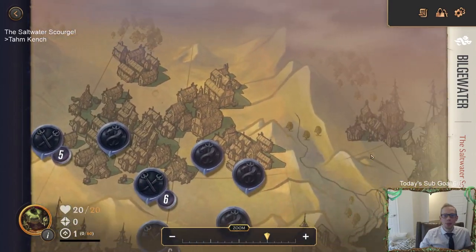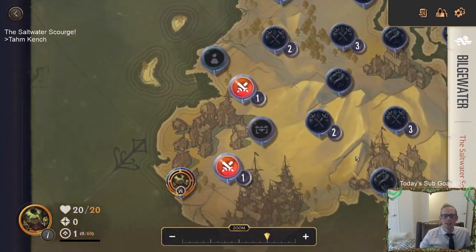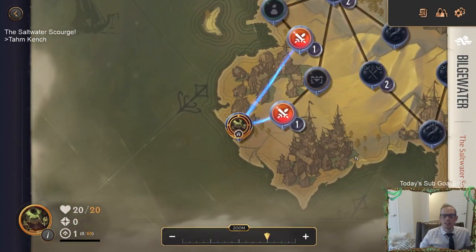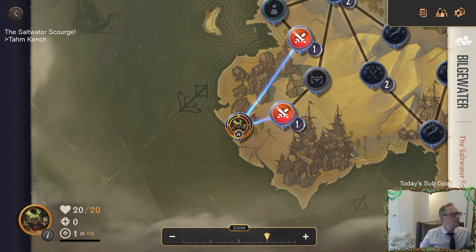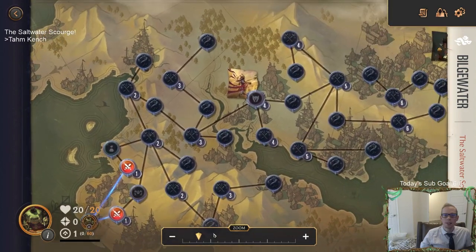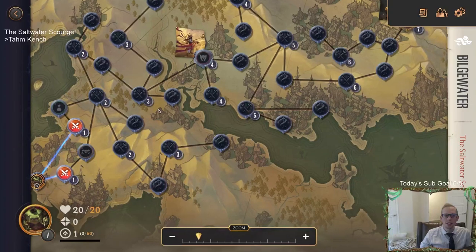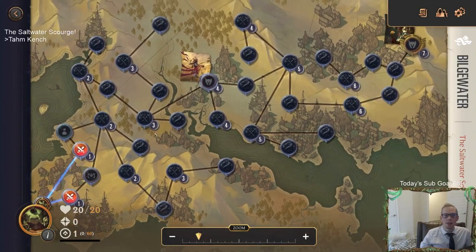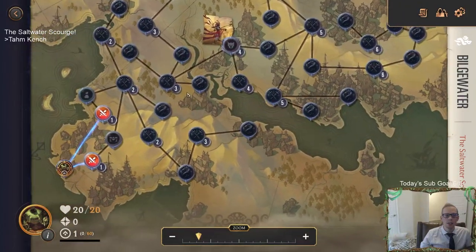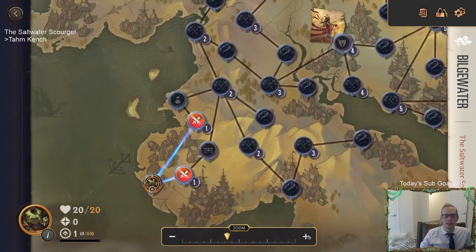There's probably a boss battle - oh there's the final boss. So it looks like we get these different nodes. We have two paths we can go on. We can zoom in and zoom out like this. Whoa, this looks awesome - I kind of want to explore. Let's click on these and see what they do.